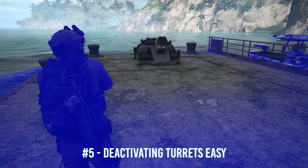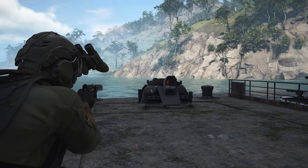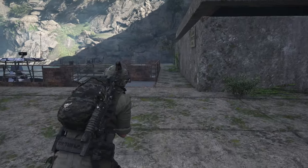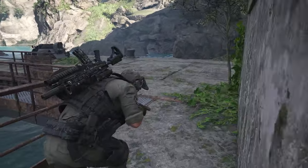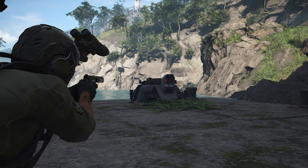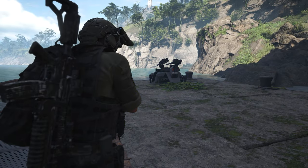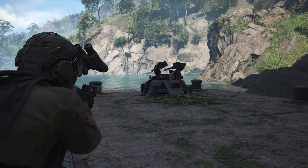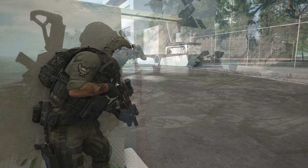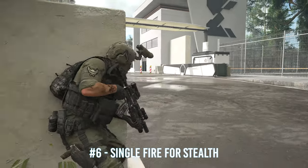Turrets are in almost every base. You can disable them manually, but when alerted it's very hard to reach them. A better way: simply throw an EMP at the turret. Even if you've already alerted the camp and the turrets are active, an EMP will shut them down and keep them deactivated no matter what happens next.